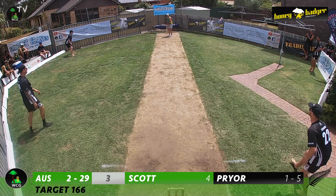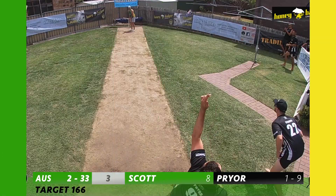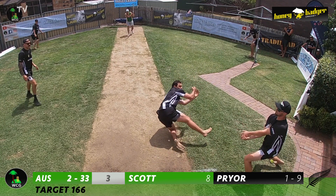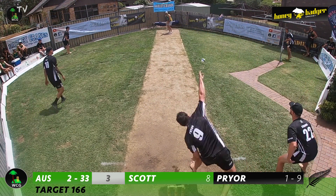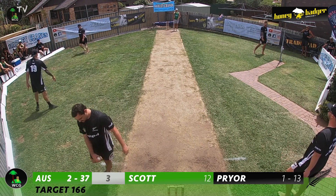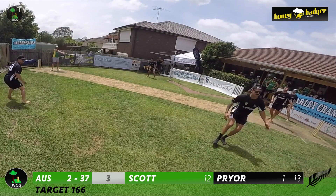Pryor continues to Scott in the third over — another full toss hit back towards Pryor, who drops a caught and bowled chance, a sharp one. It may have gone through two pairs of hands, ultimately dropped by Logan Strange. Good luck there for the Aussie skipper. Pryor bowls again — a short slow delivery and Scott hammers it through the vacant cover region for another boundary. Scott is off to a flyer as he moves to 12.